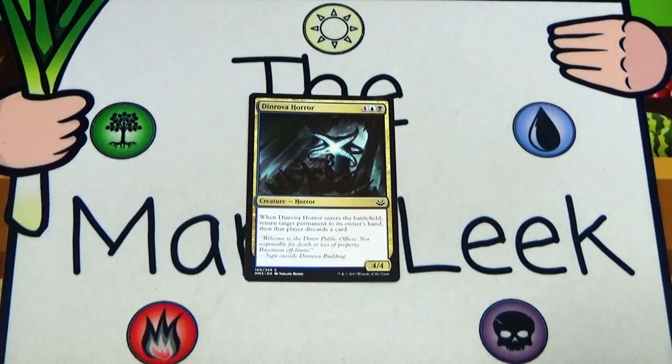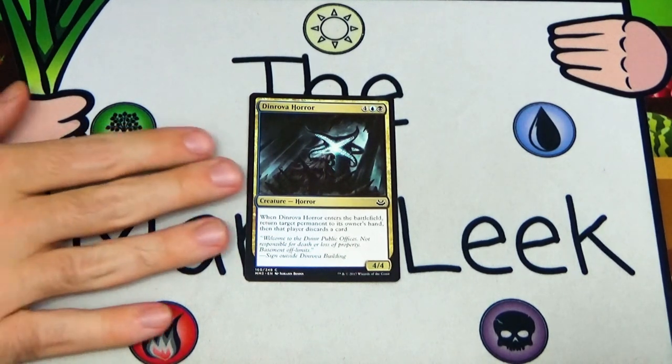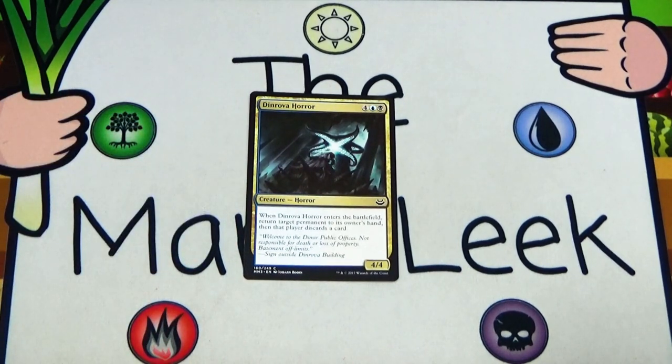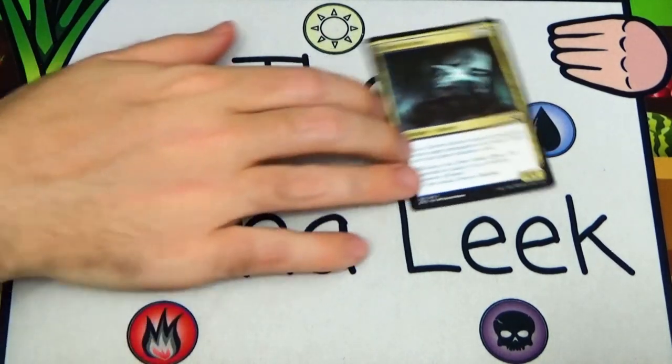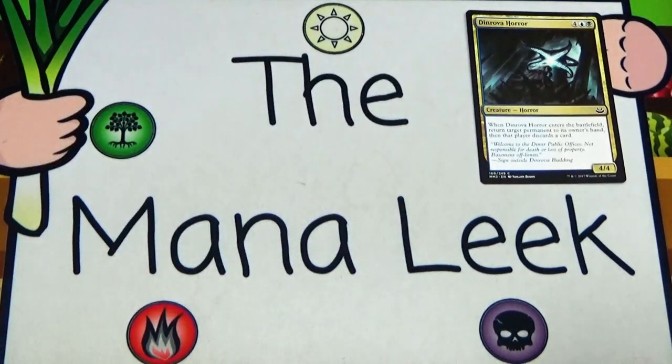You wouldn't feel bad if you first picked a Dinrova Horror — a card that is arguably warping, if not breaking, the format, at least online where leagues are very different. Dinrova Horror is four blue black for a 4/4 creature — Horror. When it enters the battlefield, return target permanent to its owner's hand, then that player discards a card. It's super warping especially with all the flicker effects, taking it away and putting it back. Very busted card, definitely in the running for a first pick.